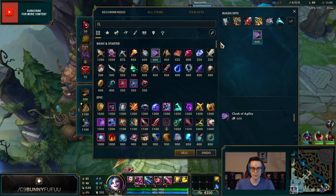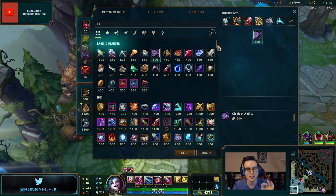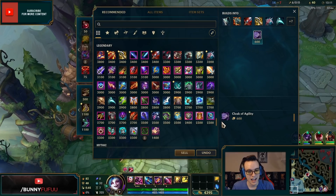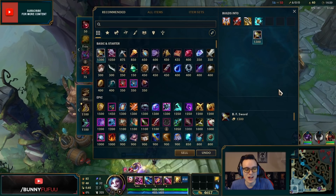Welcome to the item breakdown on Pro Buddy. If you like this type of content, let me know down below. Today we're going to be going over all of the basic and starter items, all of the epic items, all of the legendary items, and last but not least the mythic items. There's a whole bunch to go over, so let's get started.